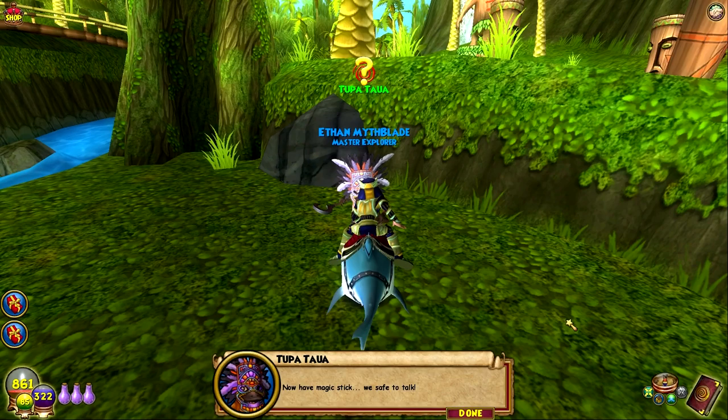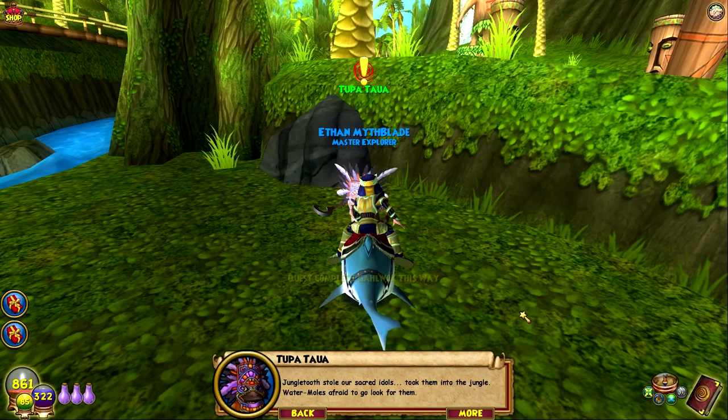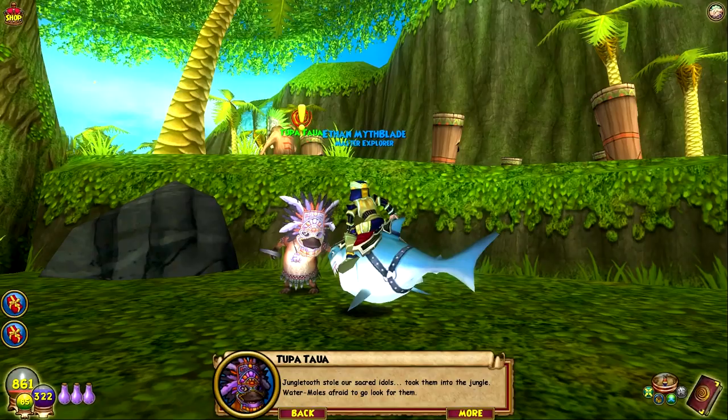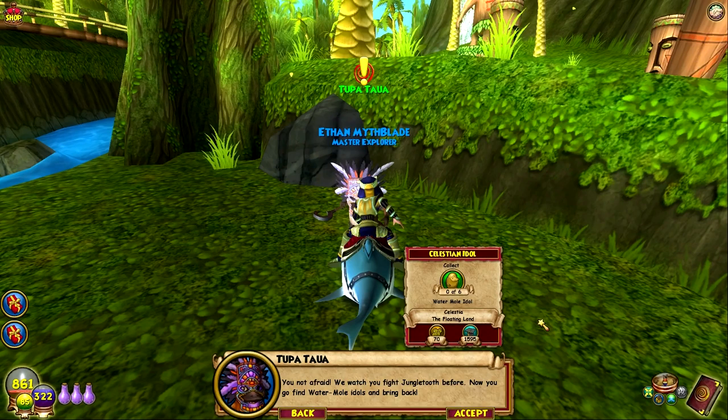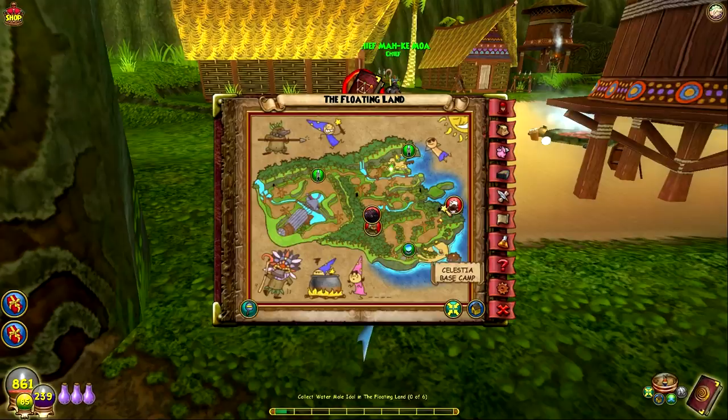Wait — is that literally the stick? That's hilarious! Tupatau says the jungle tooth stole their sacred idols and took them into the jungle. The water moles are afraid to go look for them but now that they've watched us fight the jungle tooth they want us to go find the water mole idols and bring them back. He's giving 2k XP to go collect six items — pretty cheap.